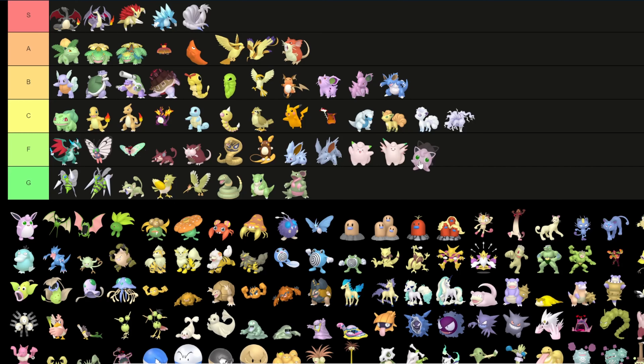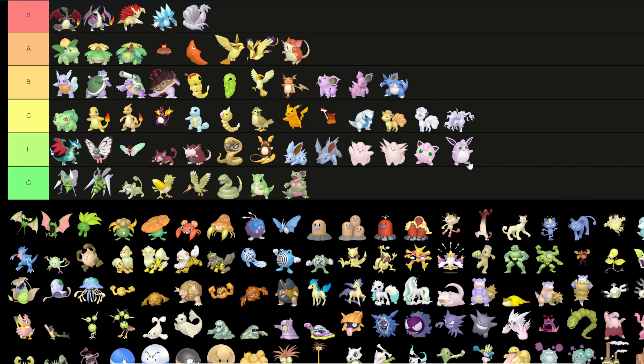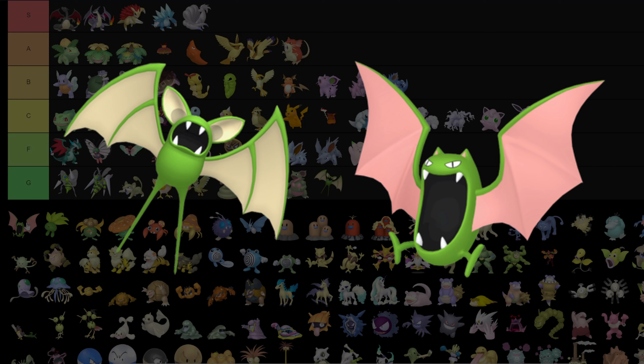Jigglypuff is like Clefairy — a slightly different shade of pink but the eyes are green. I'll put them in C because it's whatever, just green eyes. Zubat and Golbat: green tier — why are there so many greens?